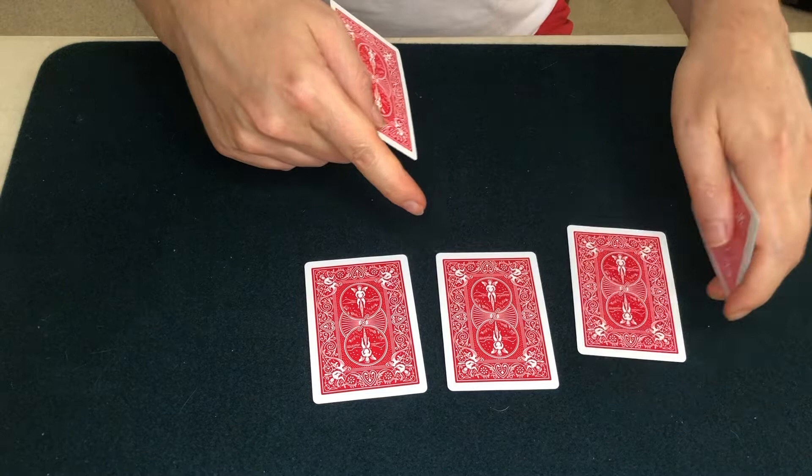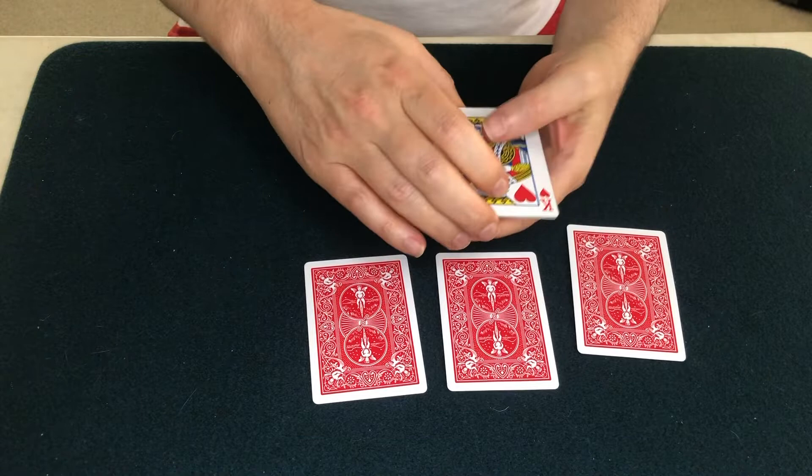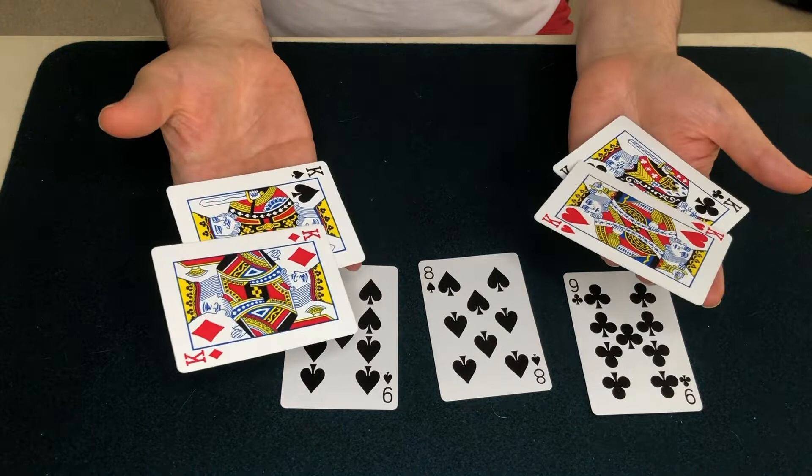The king goes down onto the mat. Black card goes into my hand. And the king jumps back again. Leaving three black cards on the mat. Well, let's review. I've got four kings in my hand, three spot cards on the mat.